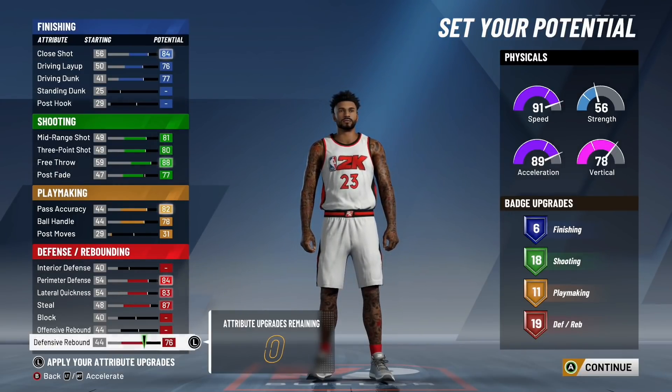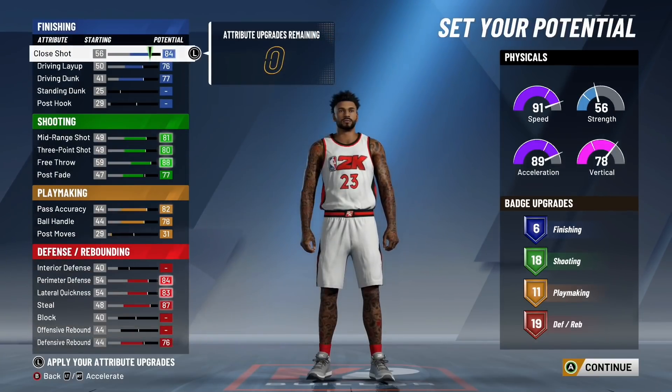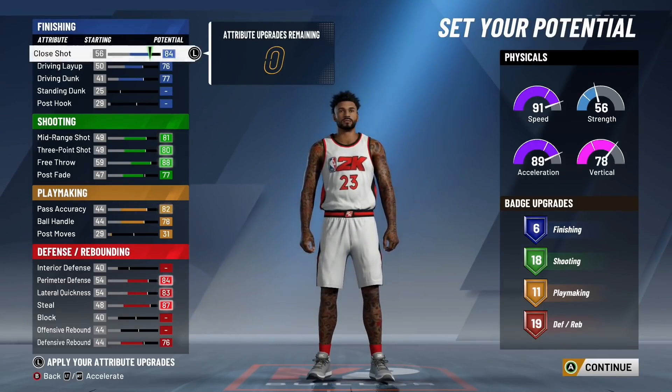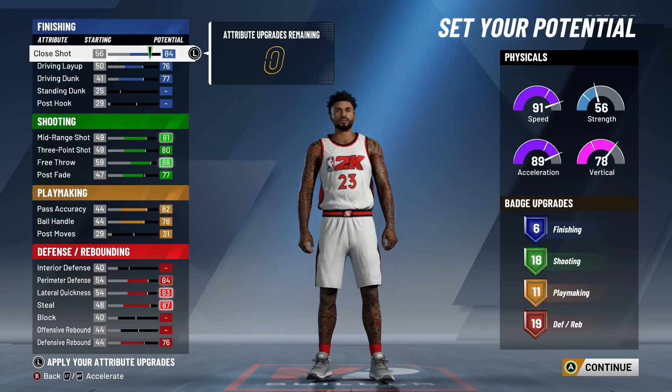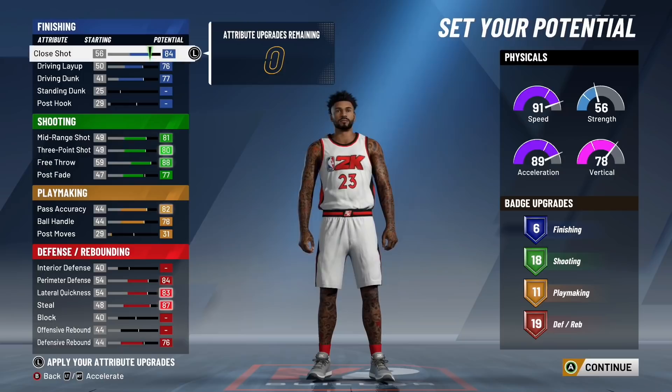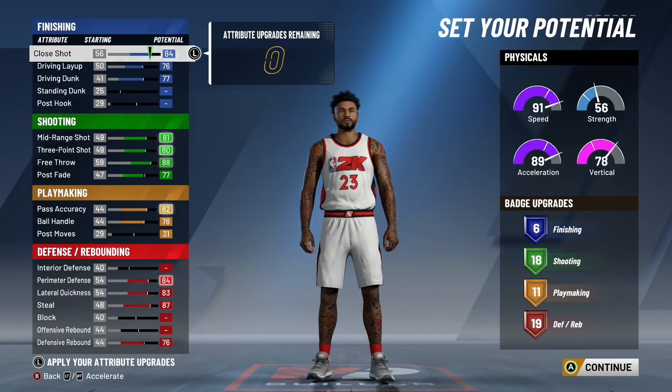Here's the build: you get six finishing, 18 shooting, 11 playmaking, and 19 defensive rebounding — a total of 54 badges for this two-way three-level facilitator build. This build does get seven fewer badges than the two-way slashing playmaker, but it gets Hall of Fame shooting badges while the other only gets gold. If you think you can't shoot consistently with only 10 shooting badges, you may want to consider this build because you still get pretty much the exact same defense. You are lacking on playmaking and finishing, but it's still a perfectly good build.